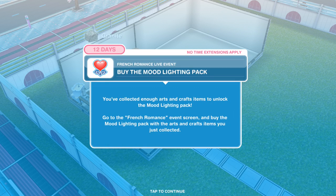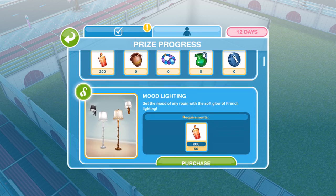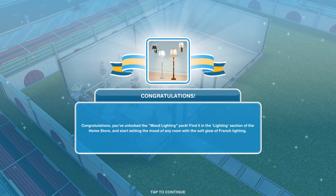Now we need to buy the mood lighting pack. You've collected enough arts and crafts items to unlock it, so let's go into the screen and purchase the mood lighting for 50. Unlock it — congratulations, you've unlocked the mood lighting pack! Find it in the lighting section of the home store.